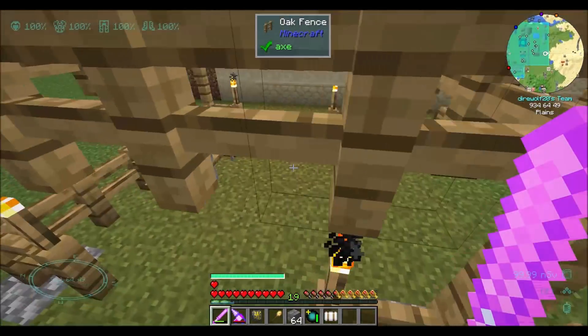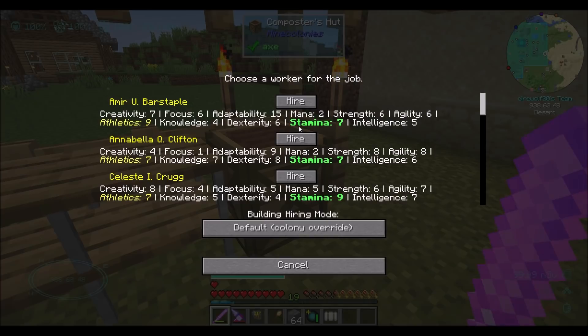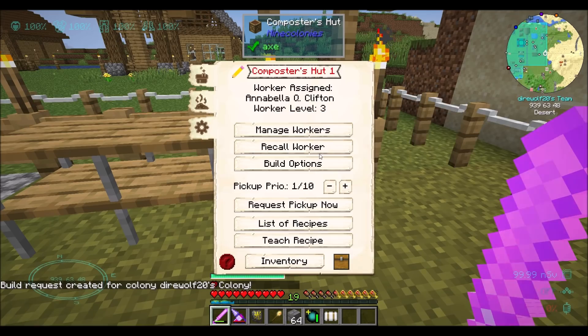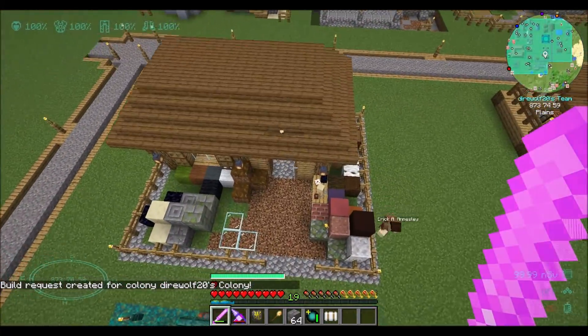I'm going to do it all off camera, so that'll be cool. Do we want to assign a worker? Let's do that - stamina and athletics. I'm going to give somebody who's pretty mediocre. I don't think I'm too worried about the composter being the best - it's a composter. I'm going to kick off that upgrade and do some off-camera work here getting this stuff ready.